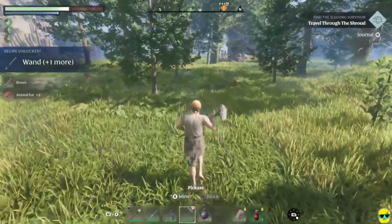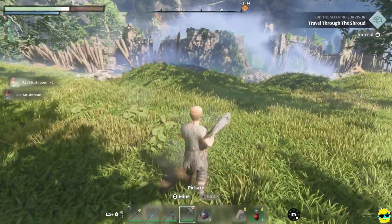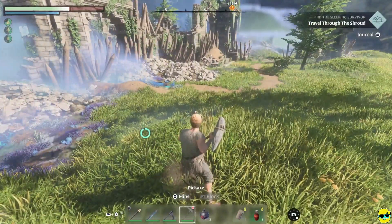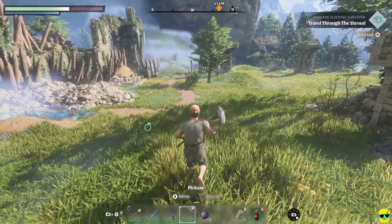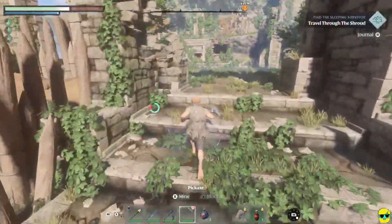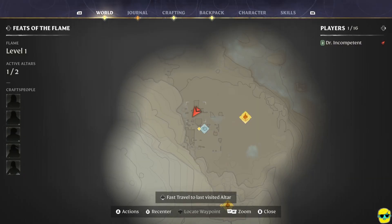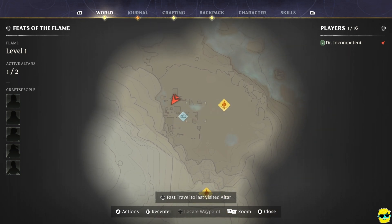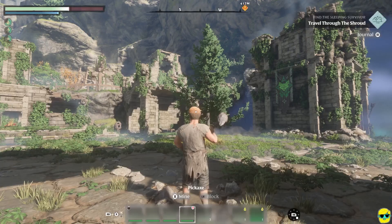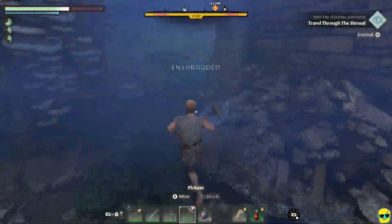I need those metal scraps. I don't think just mining ore intuitively makes me feel like I'm about to get metal scraps. Maybe if I fight more enemies I can get some, or perhaps I need to dismantle stuff in Long Keep. Let me check in on the map. This is Long Keep, here's my house, here's the Cinder Vault, and then I think they want me to go over here. Look at this banner — maybe I didn't do as good a job as I thought, because I don't remember going in this house.